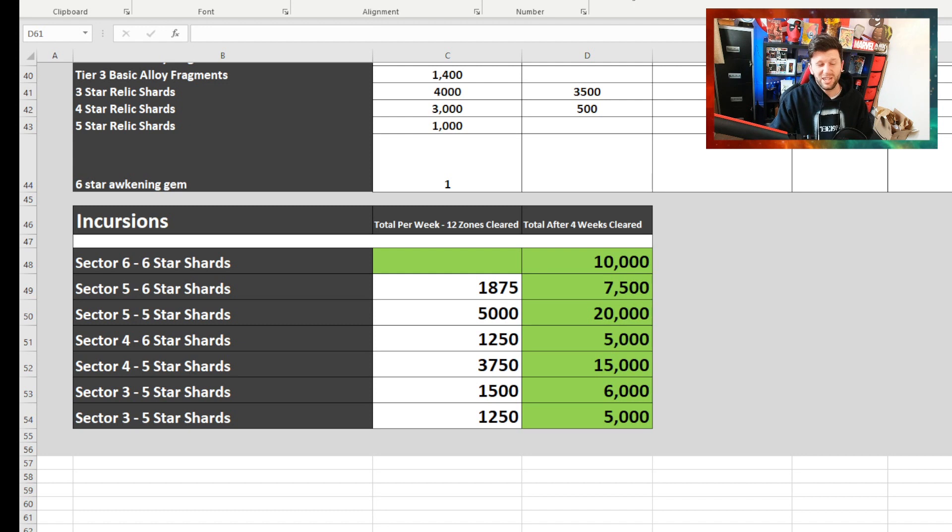You will get a good chunk of 6-star shards and 5-star shards from the Incursions zones, so you may want to consider whether you actually need shards from the store. You could focus on rank-up materials across all the different stores, and then just leave shards — or you could get a massive amount of shards this month. Again, it's down to you.